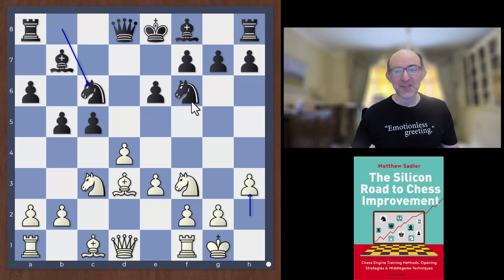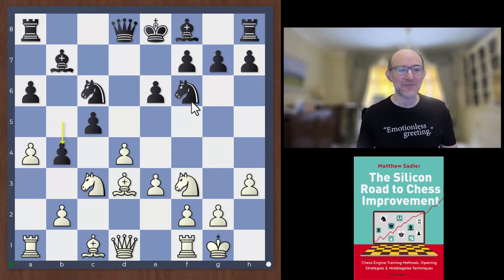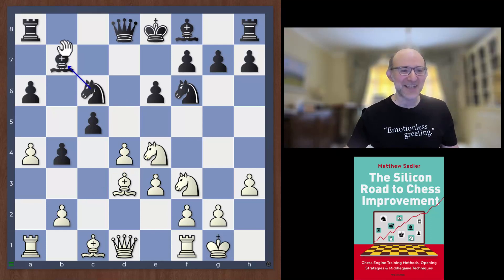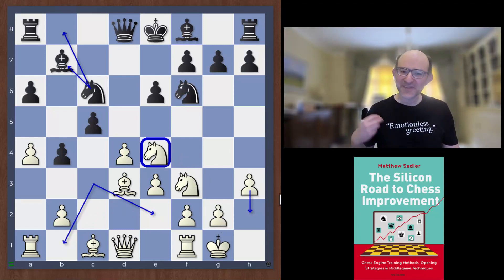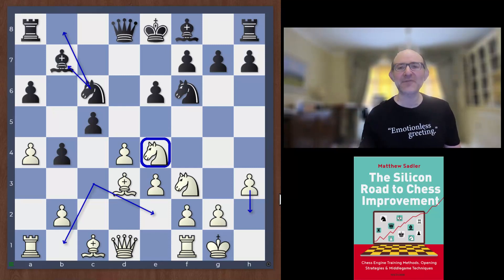Although this didn't work out very well for Ding, it did give Ding the possibility of playing a4, b4, knight e4. If you imagine the more normal position with the knight still on b8 and the pawn still on h2, this idea would have been completely impossible — the knight would have had to go to a passive position, b1 or e2 rather than e4. So I wanted to go through this positional aspect: the idea that the knight is much better on d7 in the Queen's Gambit Accepted rather than c6, and show you in a few short videos why this is the case.